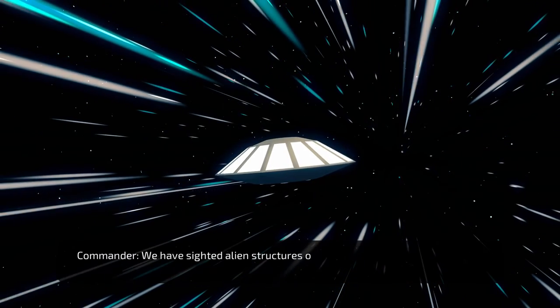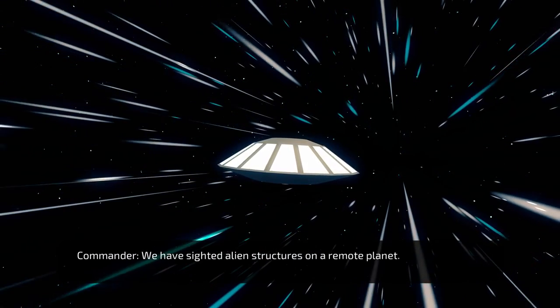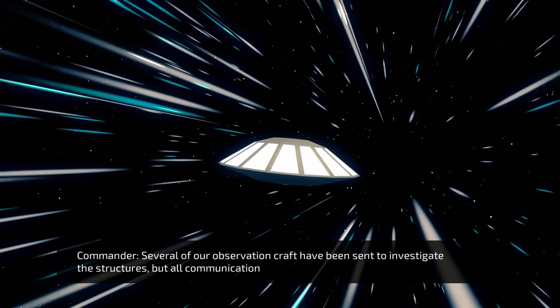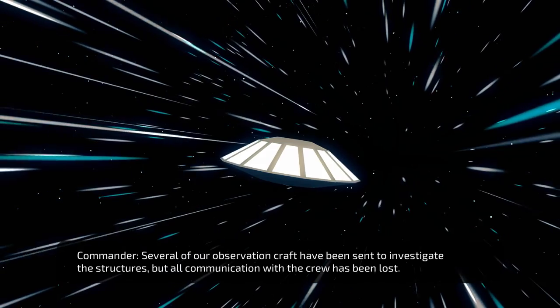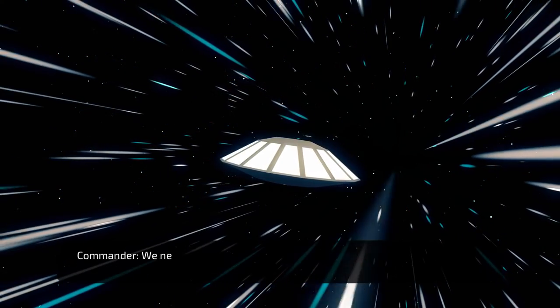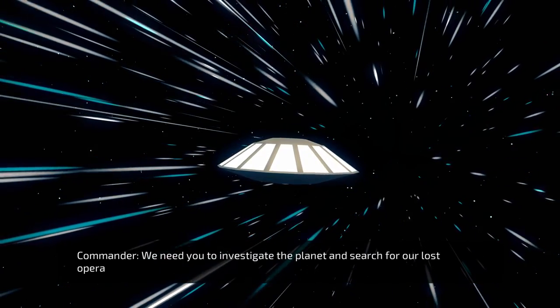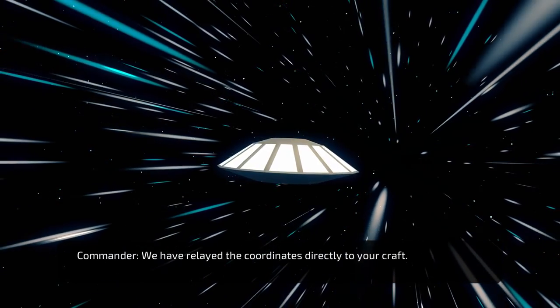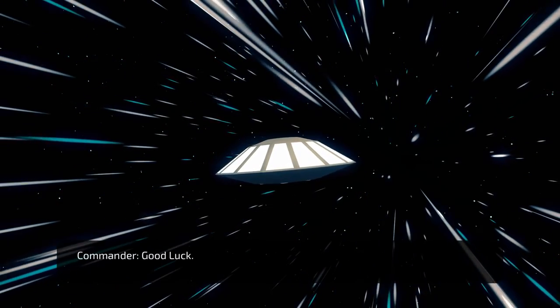Incoming message. Commander, we have sighted alien structures on a remote planet. Several of our observation craft have been sent to investigate the structures, but all communication between the crew has been lost. We need you to investigate the planet and search for lost operatives. We have relayed the coordinates directly to your craft. Good luck.